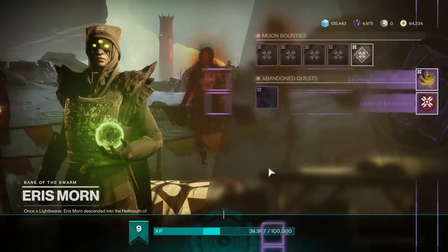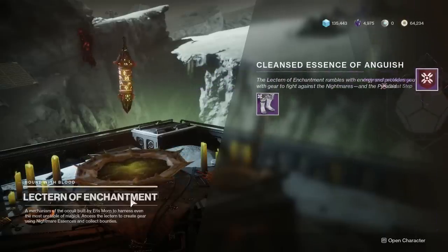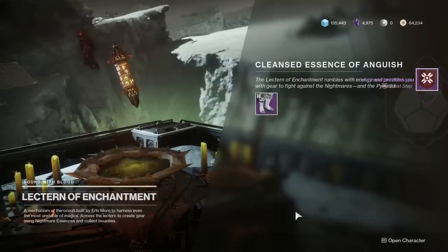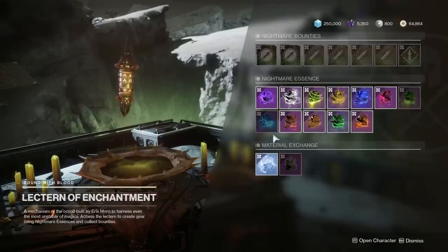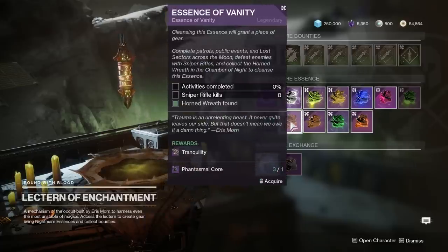The Dream Bane armor is unlocked throughout the campaign, and you're rewarded with the quests — more like bounties — for each of them as you progress through. Once you've acquired a piece, it has a chance to drop again in the wild. The same thing goes for weapons; however, they aren't given out so easily. Most of the weapon quests are random drops, but they do have some triggers similar to the ones from Gambit Prime that seem to cause the weapon quests to spawn.